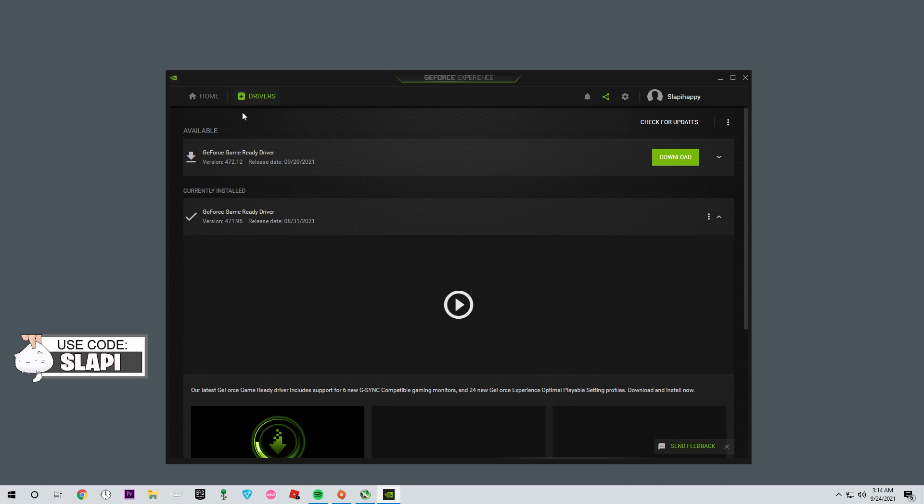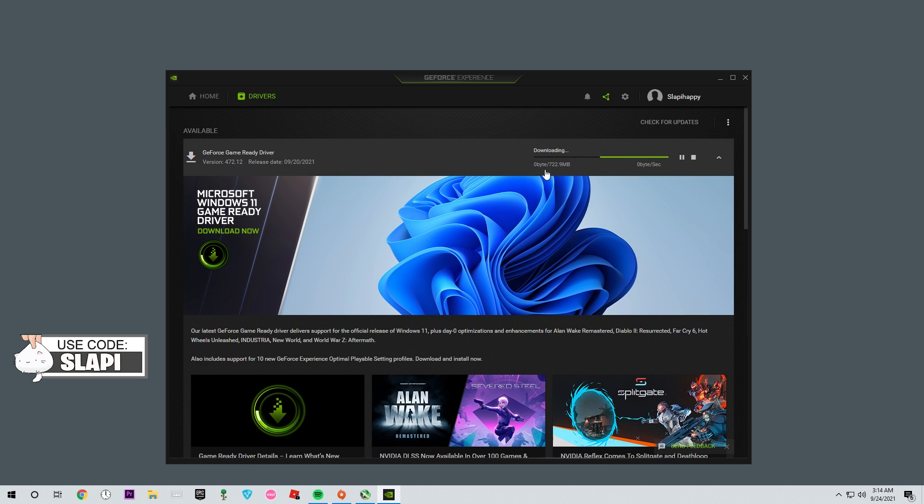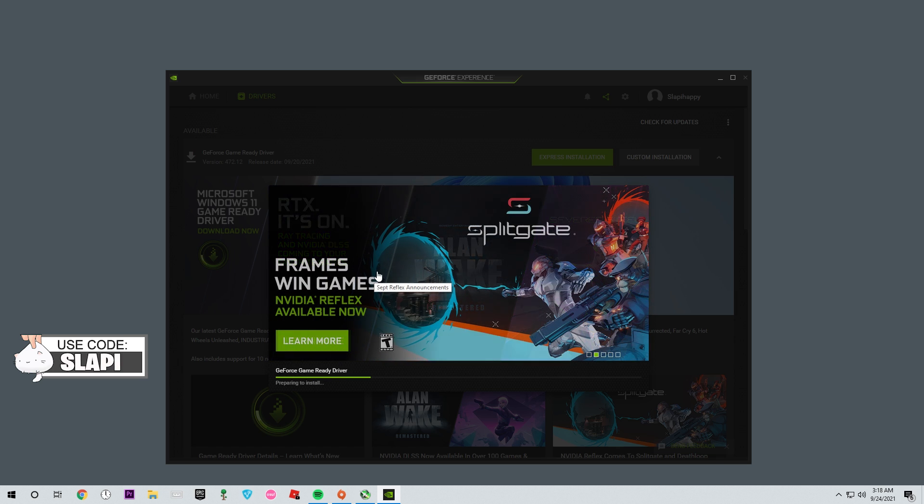You can see there is GeForce Experience — drivers download. Once you download it, you need to wait until the drivers finish downloading and then we're going to install it. Once downloaded, it will ask if you want to install, so I'm going to click Express Install. The recording will cut because it will restart the drivers.